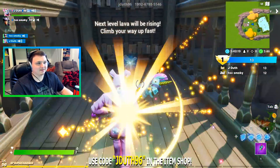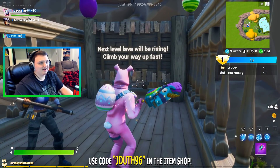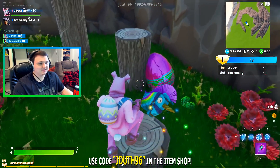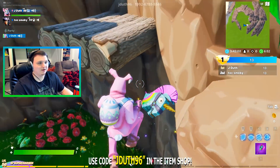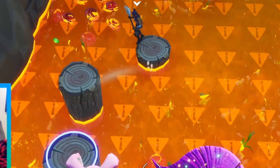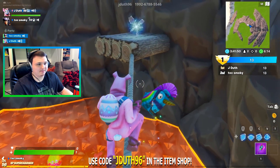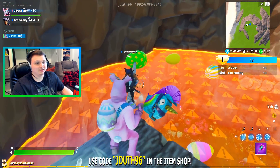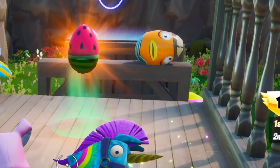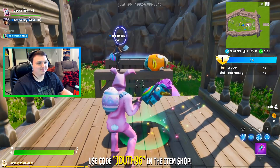Alright, this next part is called the lava rising level. The lava is rising and you've got to climb your way up fast. Let's go! I'm gonna try to block you — that's my goal. Don't die! Oh my god, the lava is coming! Okay, I'm not gonna block you now. He's right behind me — we're not gonna make it! Actually, we made it! Why is Kenny laying down? He's just taking a nap, chilling there with his little cross-eyes.